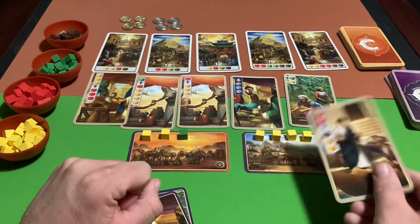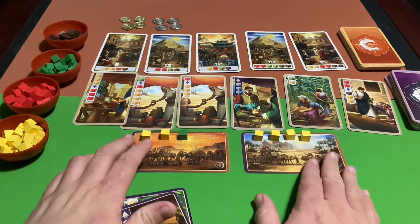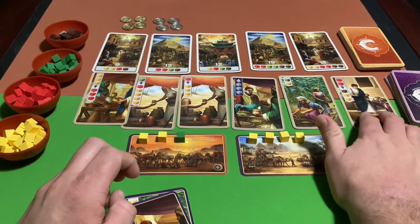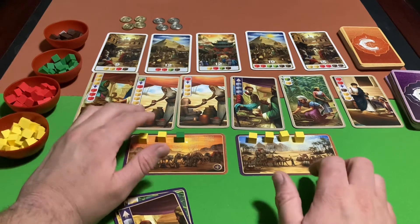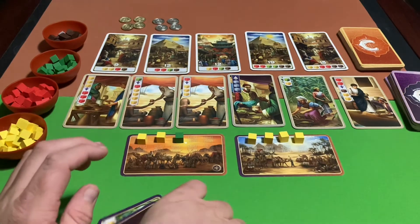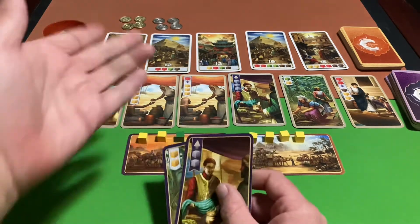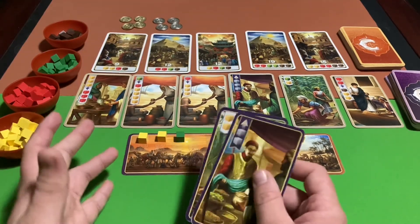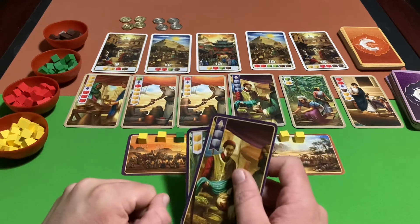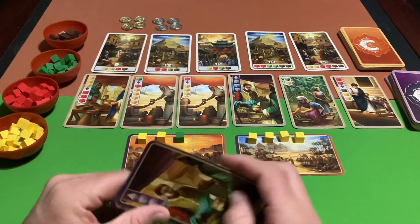That's basically the whole game and how you play it. I really enjoyed Century: Spice Road and hopefully one of these days I'll try out the other two standalone expansions as well. I'm really satisfied with this game — I got it from the library so I got to try it without spending a dime. Don't forget to check your local library to see if they have board games you can try before you buy. Leave a like on this video, thanks for watching, and I'll see you next time.